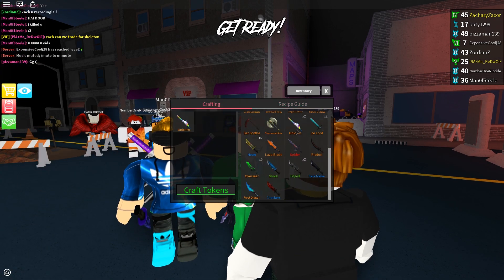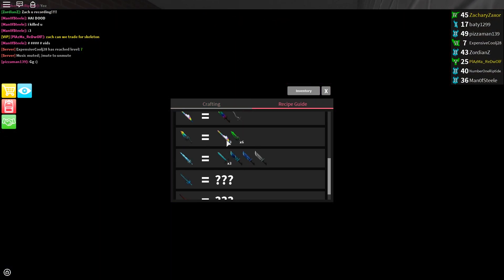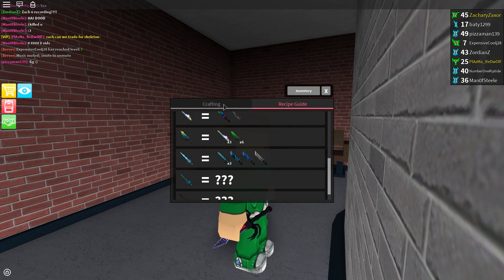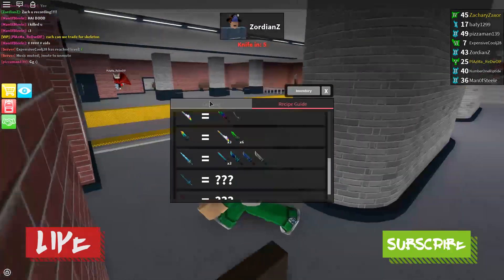How I managed to get all the items, to be honest, I don't even know. But as you can see, you need three unicorns and then six of these seers. And honestly, it makes the most coolest looking knife I've ever seen in all of Assassin.